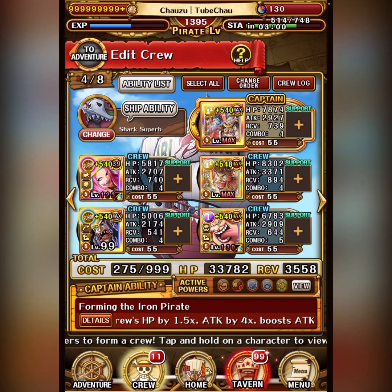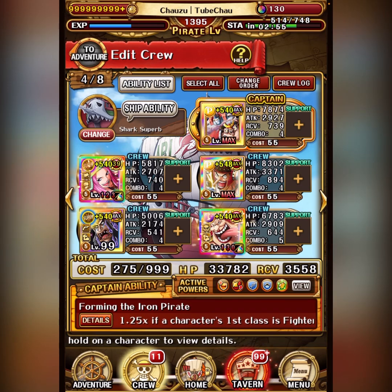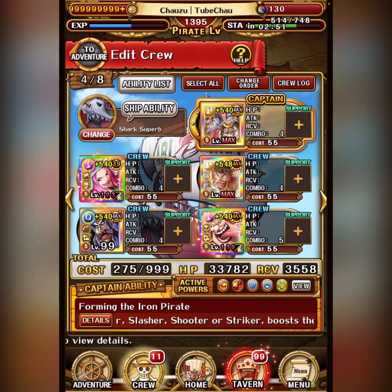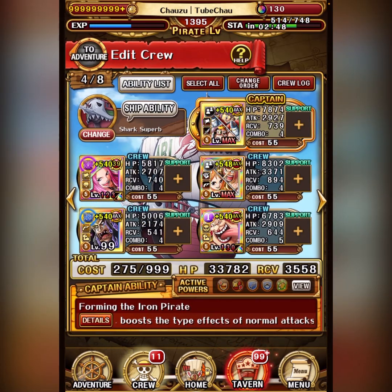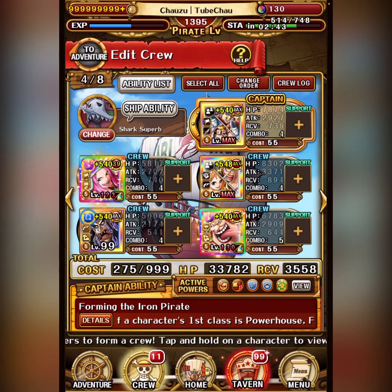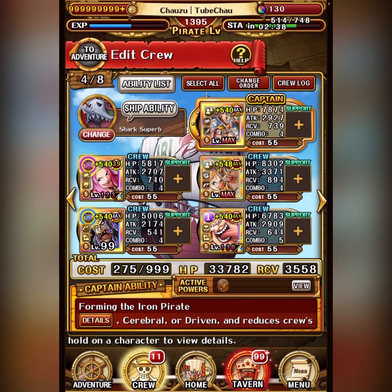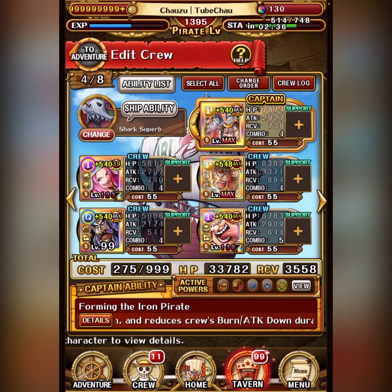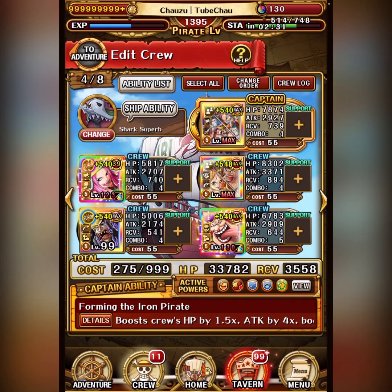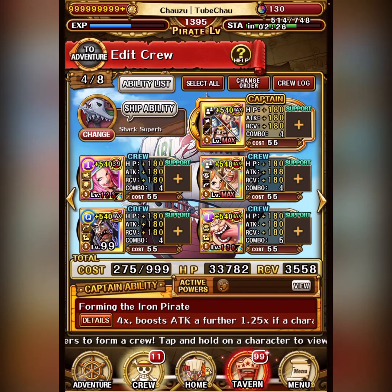Another good use for this is if you're a newer player and you haven't done certain old arenas. Every captain here is good for certain content — like General Frankie for Arena Hawkins, Bonnie for Arena Shinobu, Nami Usopp for Arena Luffy, Big Mom for Arena Kamaso, and Magellan for Raid Marco. These are not easy friend captains to find, but by doing this you can get a very good friend captain as long as you own the unit. So that's pretty cool.